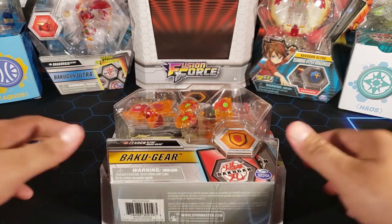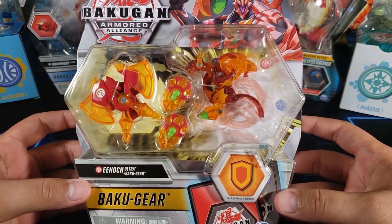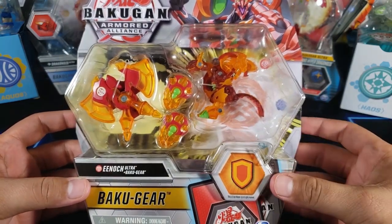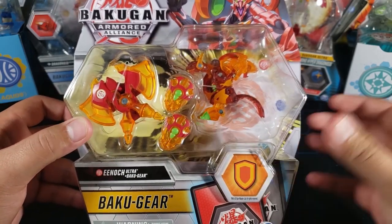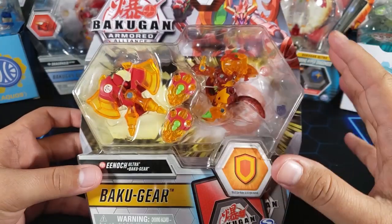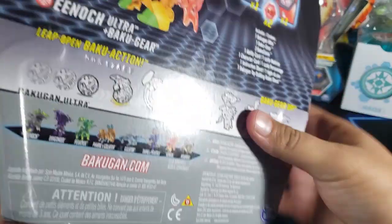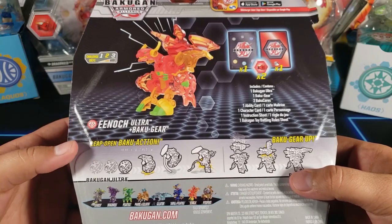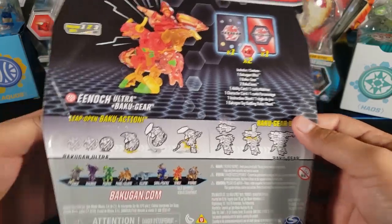Today we're gonna take a look at this Pyrus Enoch Ultra. Just by looking at it, it looks very cool — it is translucent, you can kind of see through it. The Pyrus translucent color looks very very nice. This is one of the newest Bakugan released lately. I think this is Wave Two of Shields of Astroya, but don't quote me on that.